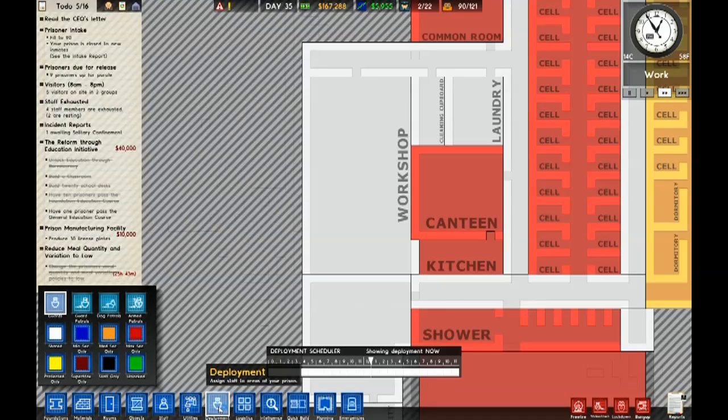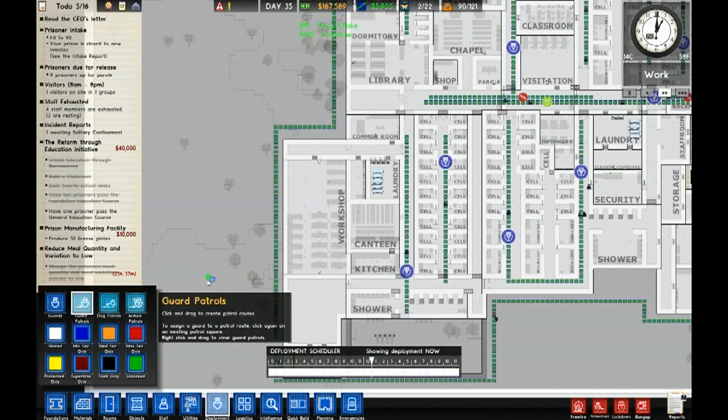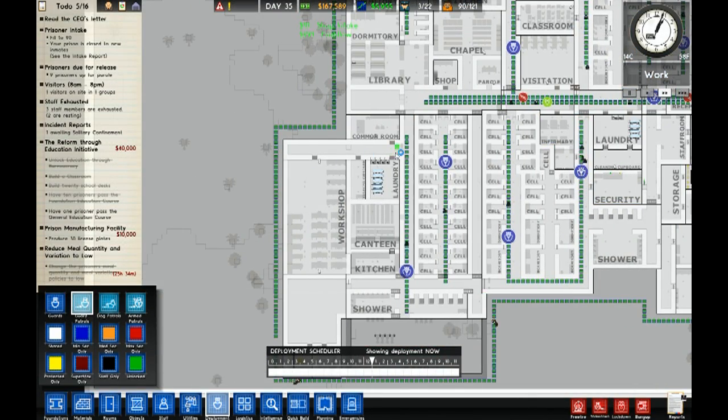Come on in, sit down. Have we started working down here yet? Oh, the foreman is here and he is teaching. We have a couple of guys — oh look, there's some minimum security, some maximum security.